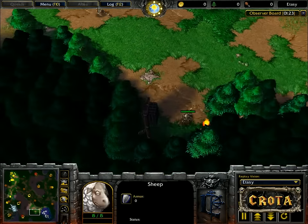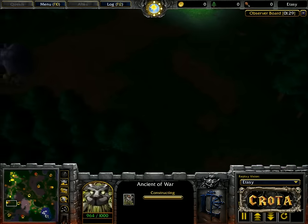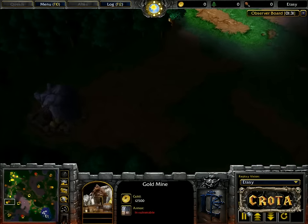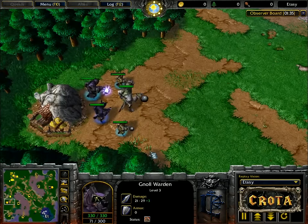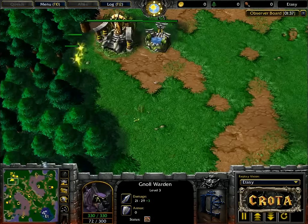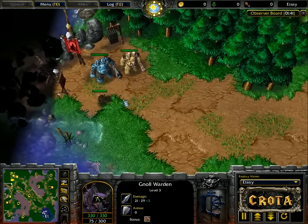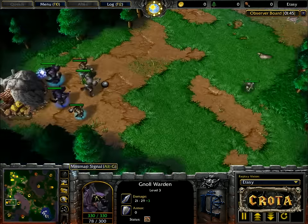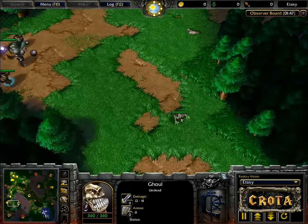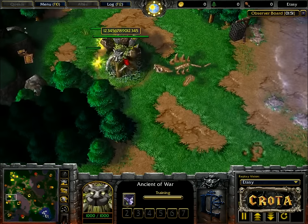This ghoul will be looking for where exactly the ancient of war is positioned. You can see the ancient of war is positioned closer to this gold mine location — this is not typically where Sonic likes to go. Normally he likes to place the ancient of war here and clear out this 5-3-3 creep camp. Perhaps he thinks he needs to take a slightly riskier maneuver in order to get ahead.